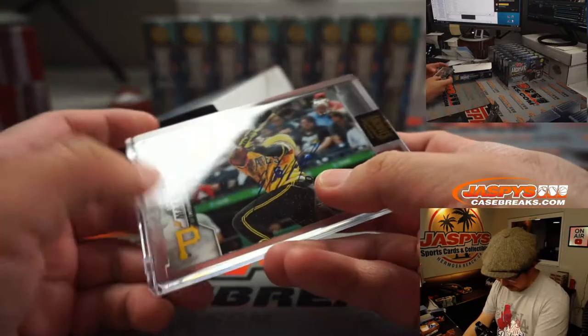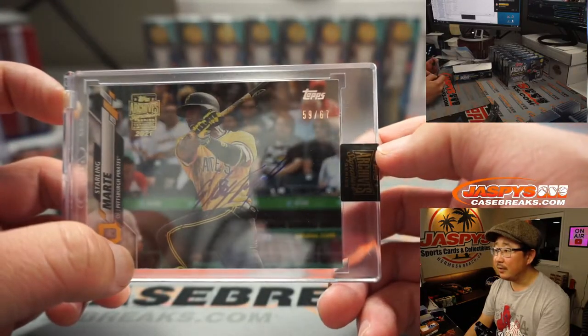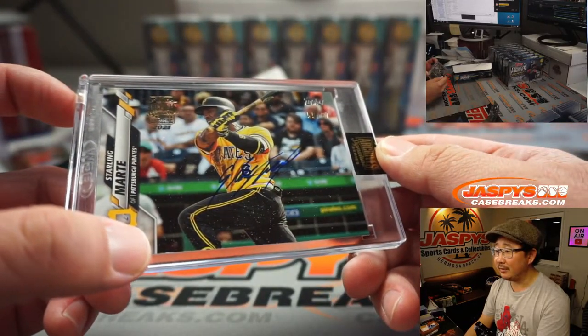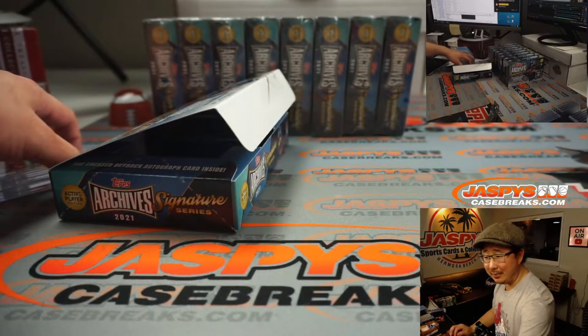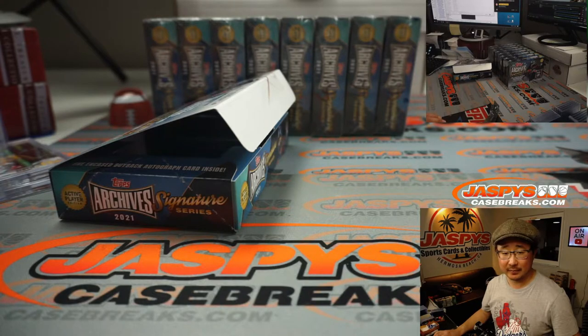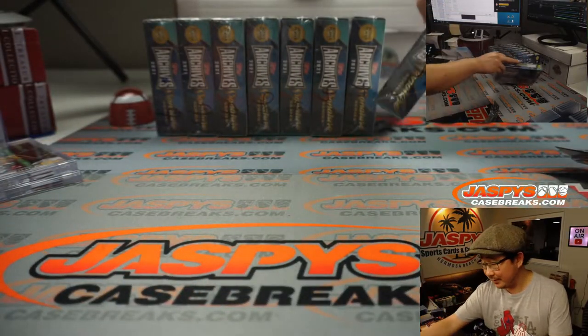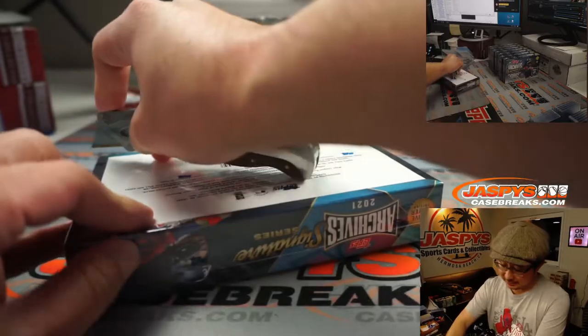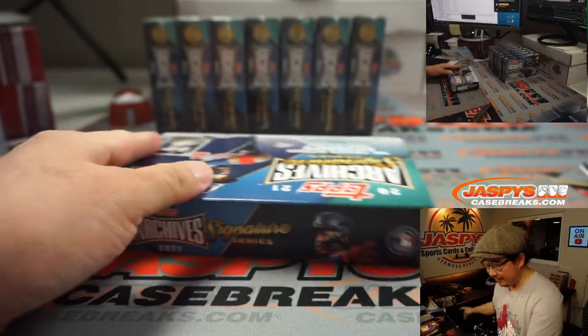For the Pirates, we've got Starling Marte. There's an autograph right there — 59 out of 67. Enoch Kim, Starling Marte. Adam and Rex are getting snow — went from 3 to 6 inches up to 12 to 18 inches of snow. Careful out there everybody. Boys and girls stuck indoors? Hang out with Jaspies over the weekend — we broadcast seven nights a week.